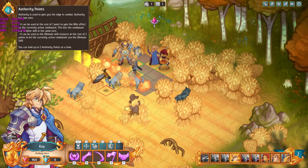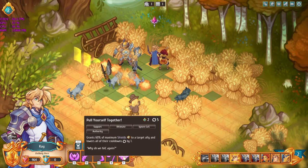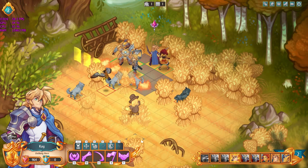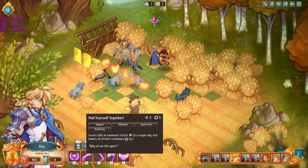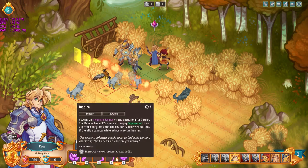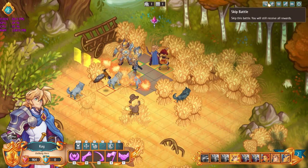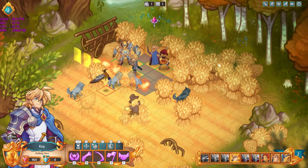In the upper left corner we have authority points — this is basically how you use characters' ultimates, similar to Dota. All characters have ultimate abilities that require authority points, so it's always good to keep those in check. In the upper right corner, potentially a little controversial, we can actually just skip this battle and still receive all the rewards. I think it's a great idea for people who play for the story alone, but it might be nicer as a menu option rather than a button available by default.